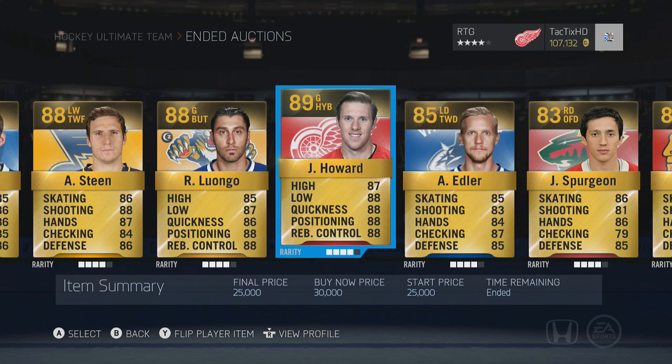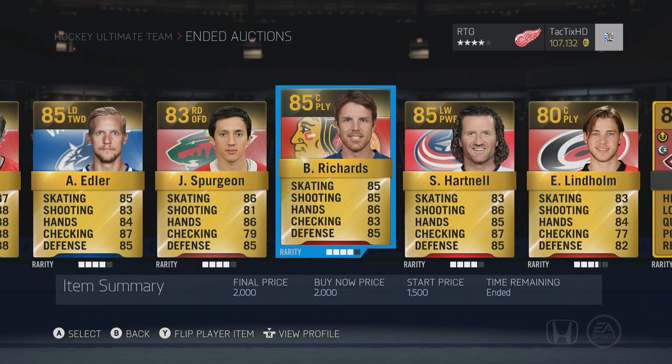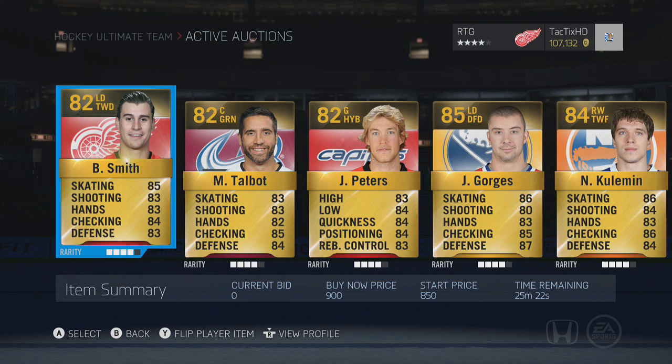The Edler I bought for around 950, the Spurgeon I bought for like 500 coins, so I'm not mad at all. The Richards and Hartnell I bought both for under 1,000. The Lindholm I bought for like 500 to 600 coins — really good profit on all of those.